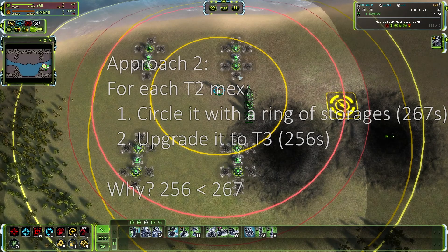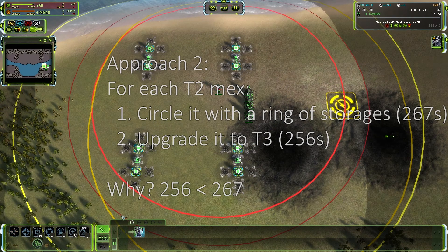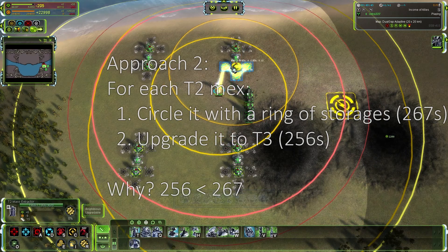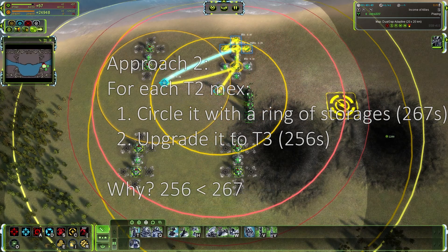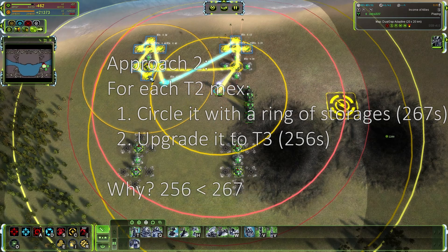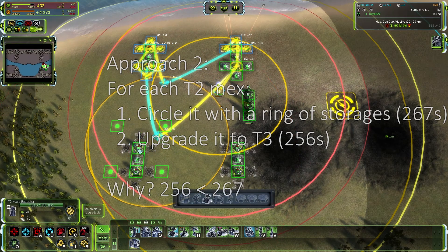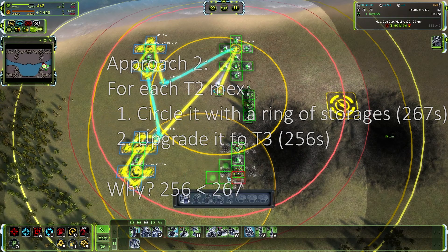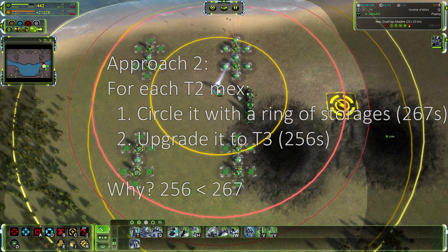Alternatively, you may find that 256 is less than 267, so we can circle a T2 max and then immediately upgrade it to T3 — repeat this circle-upgrade process seven times. This is theoretically more efficient, but the difference is negligible in practice.